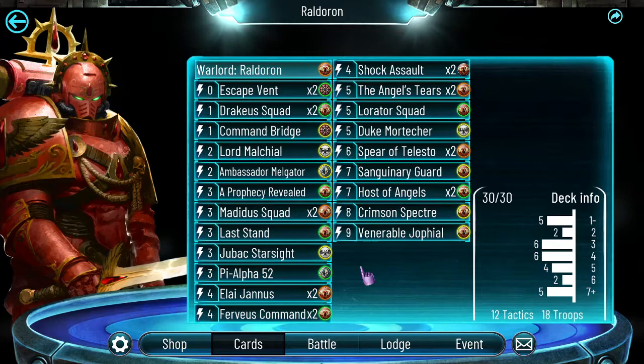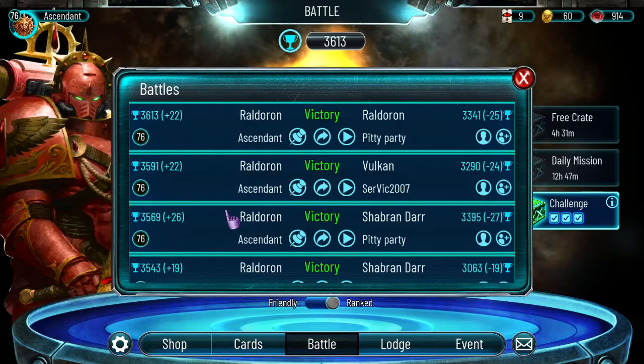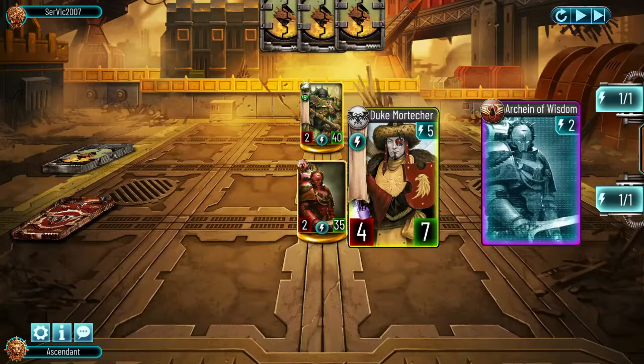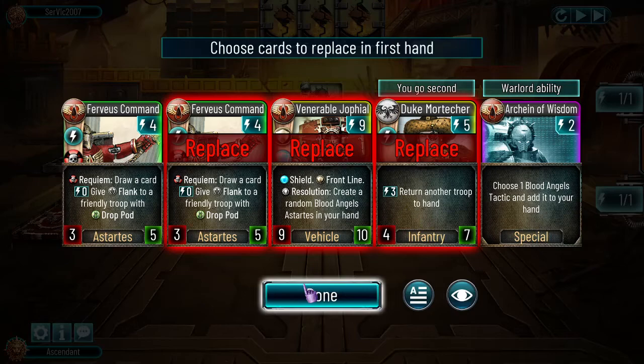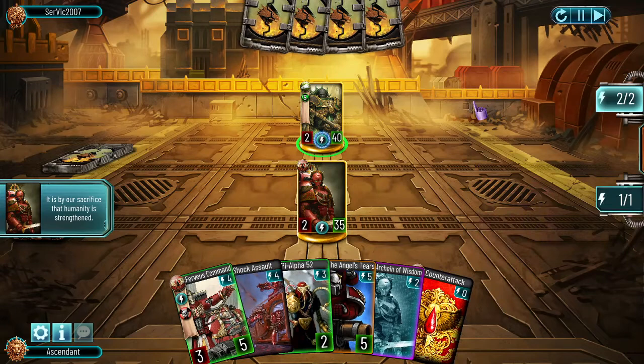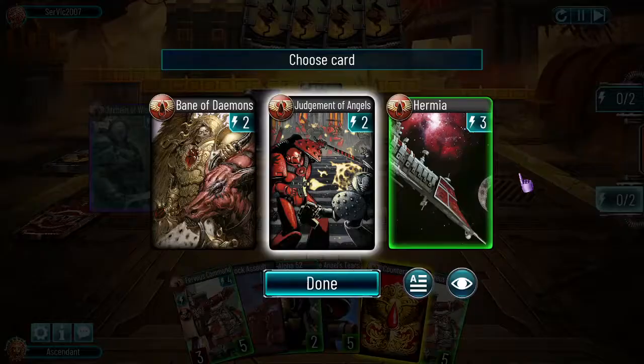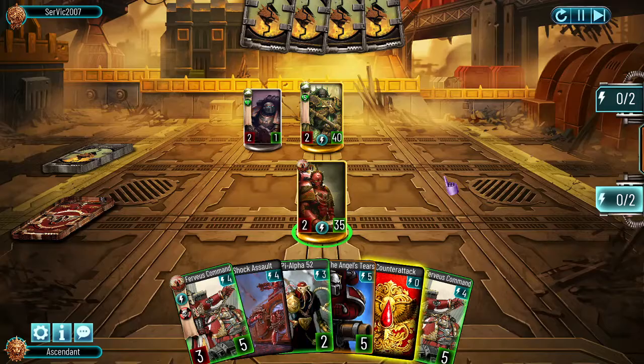Now let's go into some games. First, the Vulcan matchup. This was incredible and really shows you the power of Raldron and Blood Angels in general. We want to ditch everything but a Ferveus Command Squad — we want early game in order to establish our late game. He starts first, so this is not great for us, but we get a counter-attack and we can work with this, because we have double Ferveus Command Squad. Here I took the Judgment of Angels because I think I can make use of this card — 3 damage is not gonna help me that much.